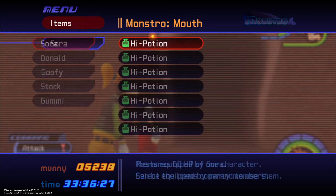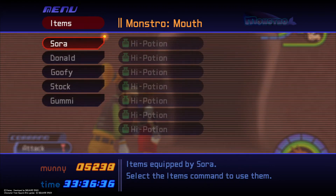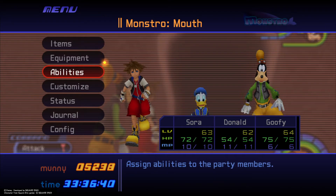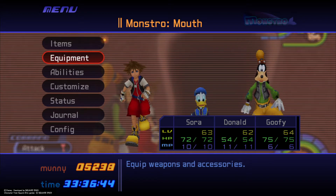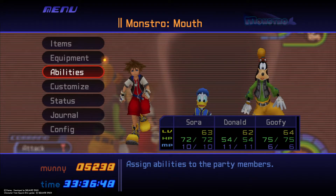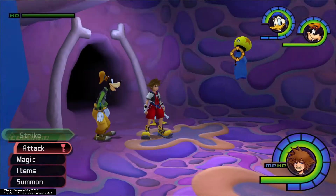The setup is basically to have HP-recovering items, enough of them to get him down. I'm only at level 63 and I don't have Jackpot on Sora because I chose the sword, so no Lucky Strike on Sora.